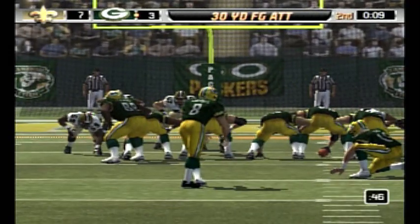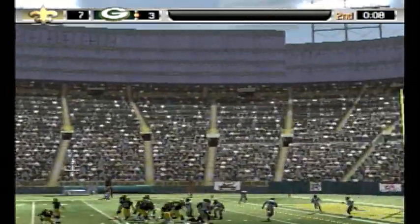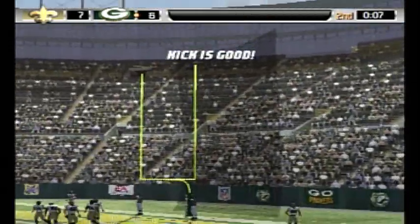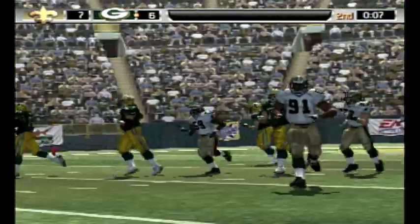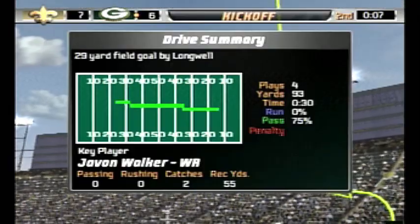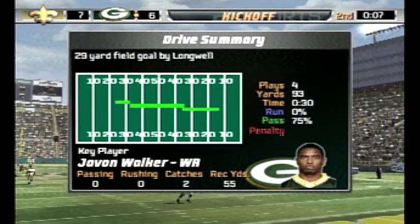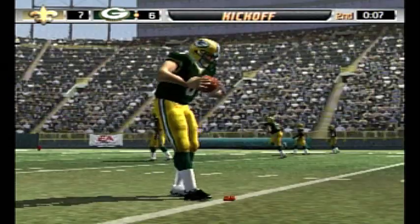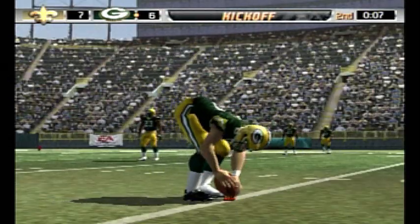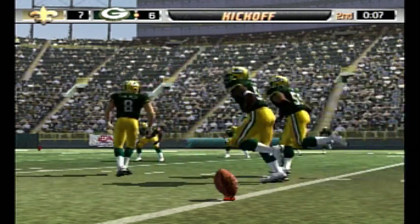Ryan Longwell comes in for about a 30-yard field goal attempt — the kick is up. Longwell makes his second field goal of the game, and the Pack have narrowed the gap. The drive comes up a little shorter than they might have liked, but they still managed to come away with a field goal. I know they might have liked to have gotten in for a touchdown, but three points is three points, and sometimes that's all you need.